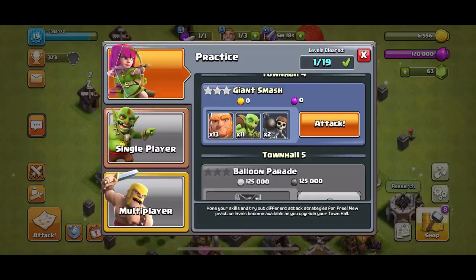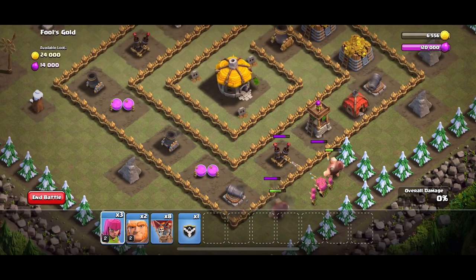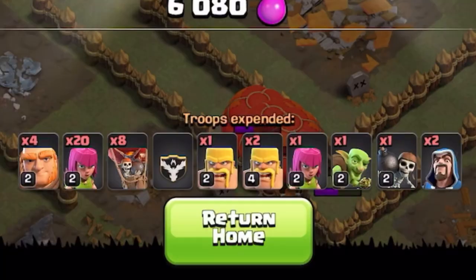Let's do Fool's Gold — a few giants to tank, right on that. A few more giants to tank, some archers, right on that. Now we just spam some balloons on this side. Let's go — we just got three stars on that! Look at all those troops expended.